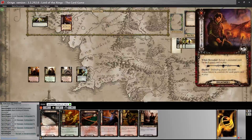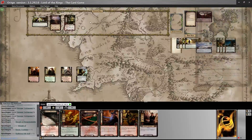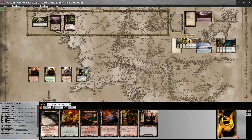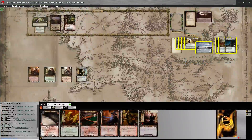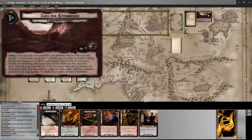Shuffle the remaining side quests and safe locations back into the encounter deck. Maybe I could have done all this before starting the record button, but hey — if you want a little tutorial on how to set up this quest, you can watch this video. Discard cards from the top of the encounter deck until X enemies are discarded, where X is the number of players. Add the discarded enemies to the staging area. The first player gains control of Amarthiöl.